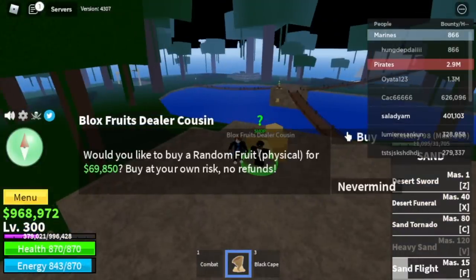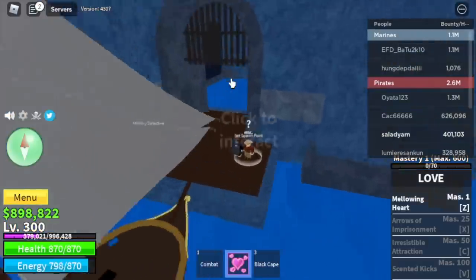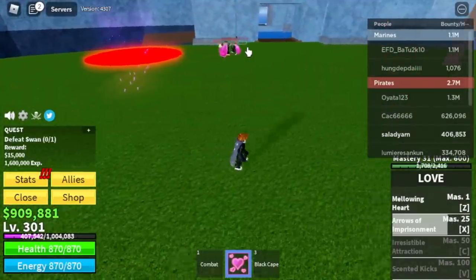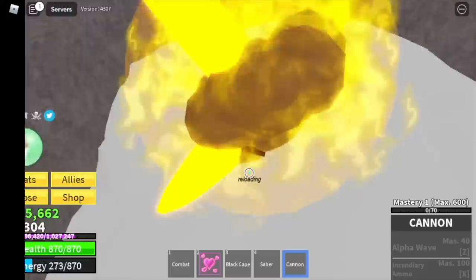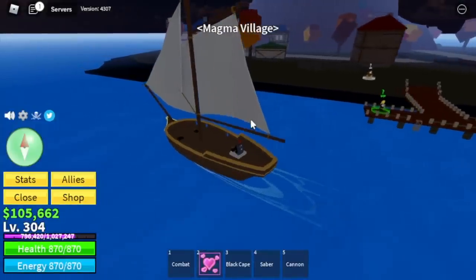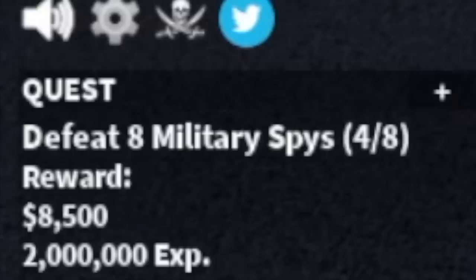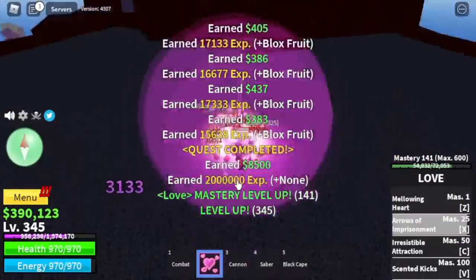For our next fruit, we got the Love Fruit! We are going back to the Prison because this fruit is good for both single target and multi-target enemies. Luckily, someone is already defeating the Chief Warden, so we're gonna help him. Also the Swan and the Warden. After this, we are heading to the Skylands — buy a cannon at the Marine Fortress and buy the Observation Haki. We are going to the Magma Village and start defeating the Military Soldiers. They have Haki so you need to dodge their skills to survive.